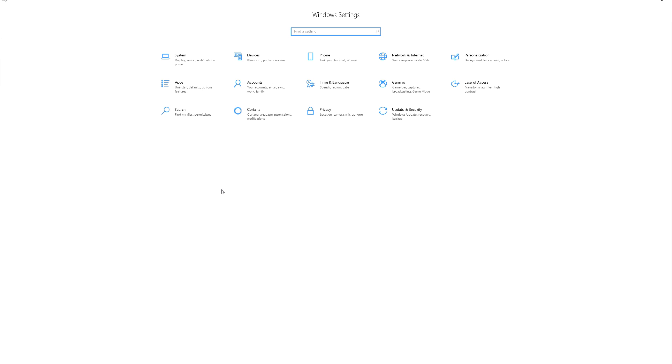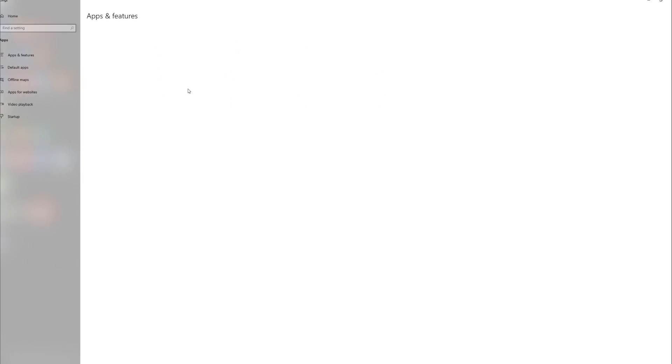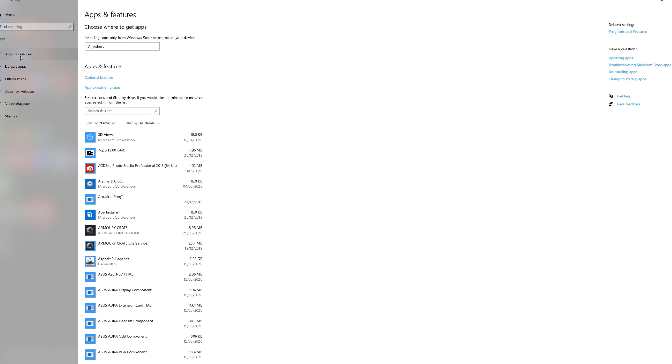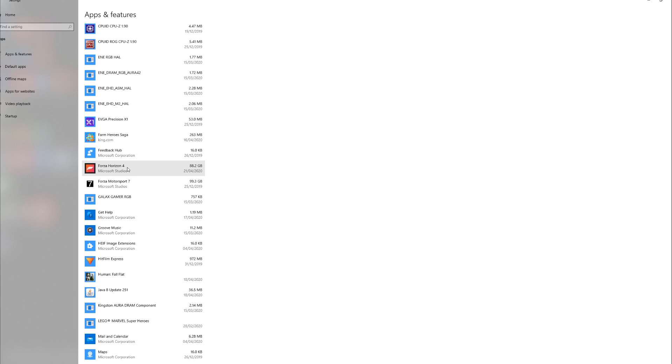After doing that, I moved Horizon 4 back to partition C. Go to Start, Settings, Apps, Apps and Features, and find Forza Horizon 4. If you click on it, you will see a Move button. Note that this function only works for apps installed from the Microsoft Store. Move it to C.